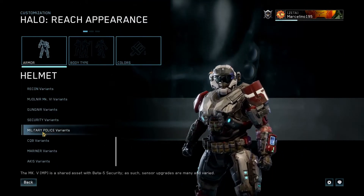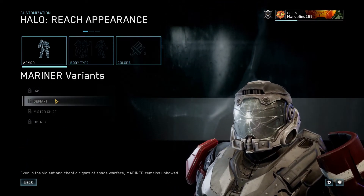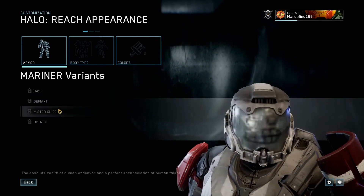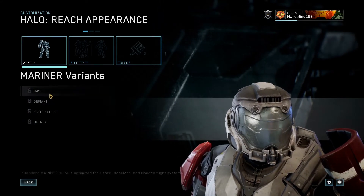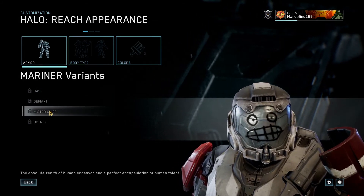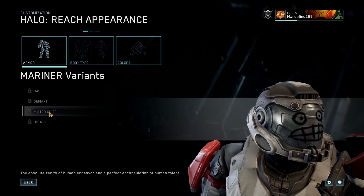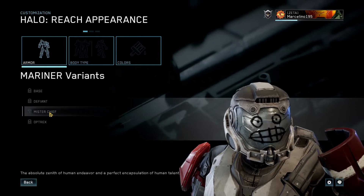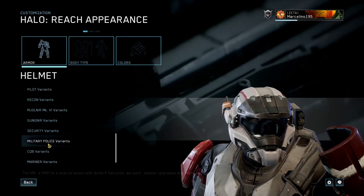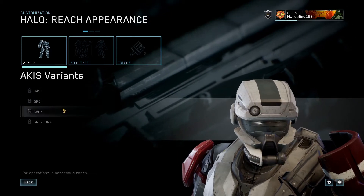We also have new stuff for Halo Reach — Reach is my favorite. This was the armor I was most excited about. The Mariner helmet is pretty cool, and the Mr. Chief version is my favorite because it's pretty funny that they drew a face on it. Mr. Chief was part of Halo 5's marketing, and I think it's great that they brought it back for Halo Infinite.